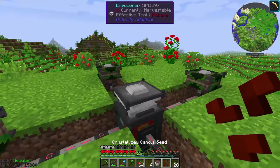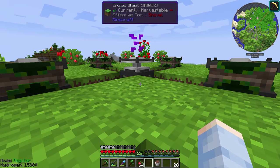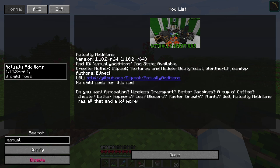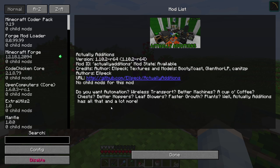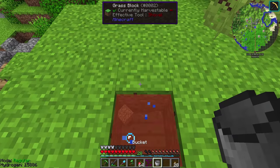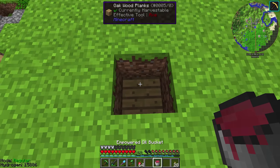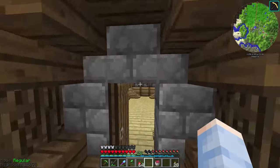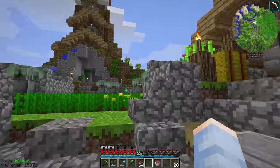If we come to our empowerer, we can place down a crystallized canola seed in the middle and then regular ones on the sides, and that should do its thing. There were no particle effects because I changed the config — if you go to the actual additions config under performance, you can turn on less particles. I turned that to true because I'm tired of this empowerer dropping my framerate. Now we do the same process: place down the oil, the crystallized oil, throw in an empowered canola seed, and then we get empowered oil. This stuff will give us 200 RF per tick, so we're almost tripling the amount of RF we're getting at no real extra cost.